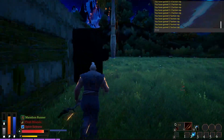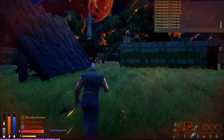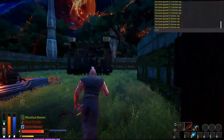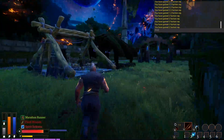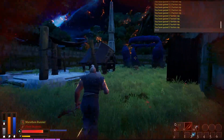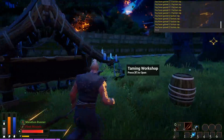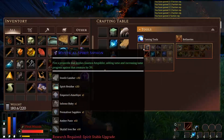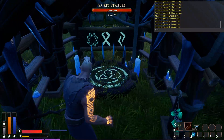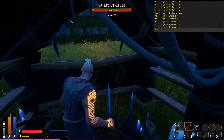We go back into the faction base. You will notice you got Spirit Sickness here. We can go back to our Spirit Stables — if I can say the words correctly — and check out our guy. I always forget where our Spirit Stables are for some reason. You can go to your taming shop — you can see there's nothing in there — but what you need to do is come in here and check out your stables.